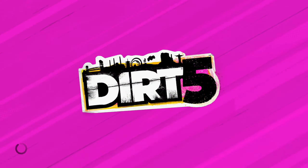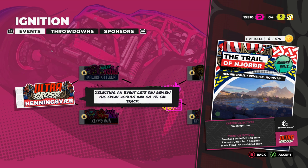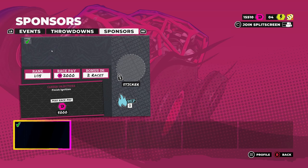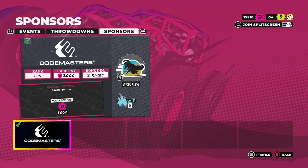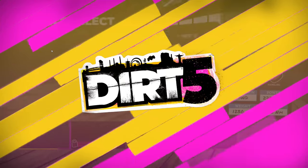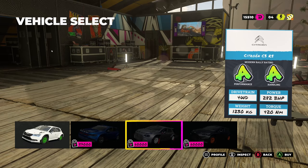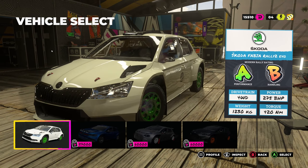One last thing I want to check out — let's jump into career mode. The career mode is fairly open. We've got our little events and connected events, so after we complete this Ultra Cross we can kind of choose where we want to go. We've got throw downs we can do, and then we do have sponsors — apparently Codemasters is our sponsor right now, and they did sponsor this video. Let's jump in and try one of these Ultra Cross events. It looks like we've got kind of the low-end cars right now, but we'll be able to buy new ones once we gain some cash in career mode.